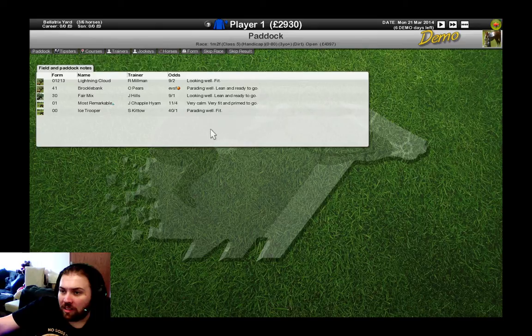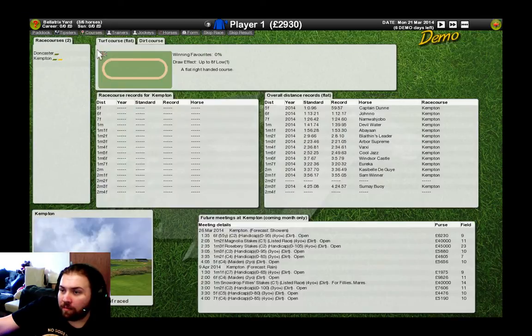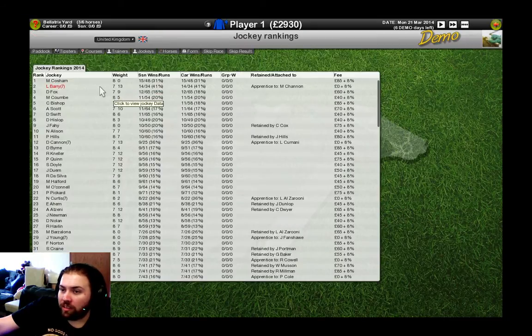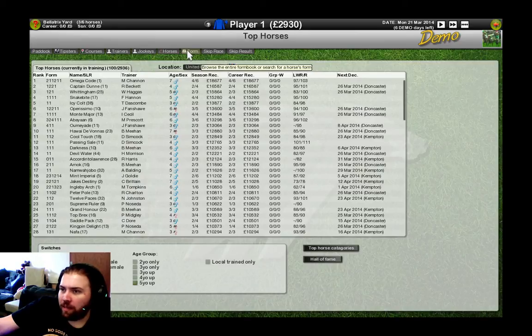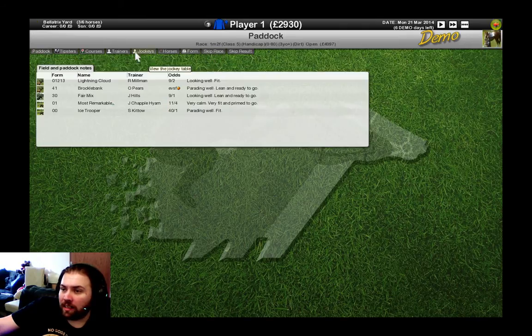The options up here let us visit the paddock — we can see how they looked. We can see what the tipsters have to say; in the full game there would be a selection of tipsters. We can see course details about Kempton, upcoming meetings, and records. We can see the jockeys — what weight they are, whether they're retained, how much they cost. There's a list of every horse in the game, and then form. Then we can skip the race.